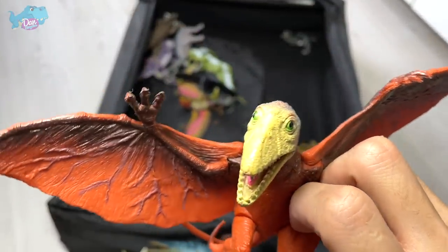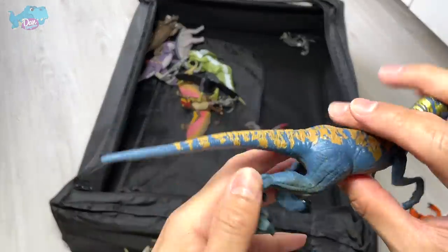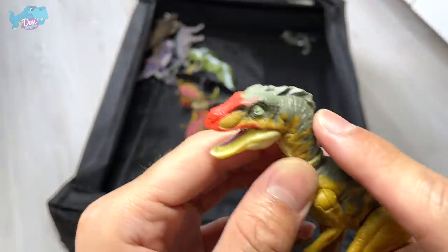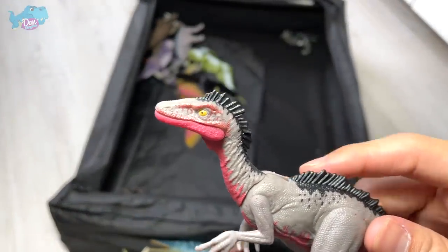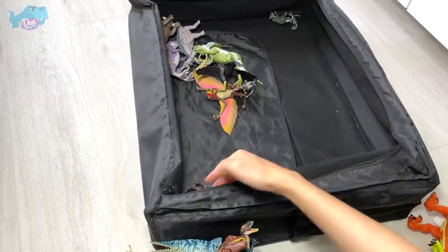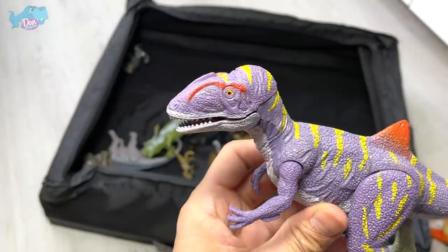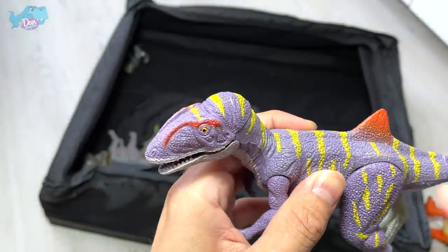This is a Baryonyx as well, and a different version of the Proceratosaurus. A Dimorphodon from Happy King - similarly to the Pteranodon, the head looks way too big for its body. Suchomimus mini figure. This is a velociraptor I took out to rearrange my velociraptor area. Another one - this could be a Deinonychus because it has some feathers on top of its head. This is a Troodon from the Camp Cretaceous series but it looks very weird - not as realistic as the other figures.